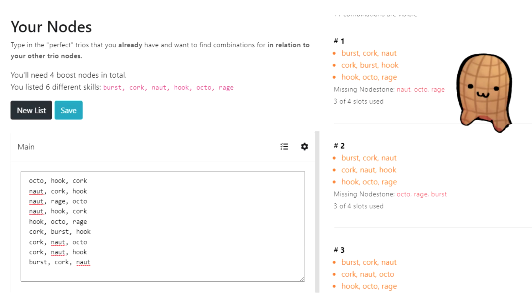From the list of skills that you have given the website, if there are any trinode configurations that don't work, the website will actually tell you which ones are missing what trinodes, and from there, you can actually create or try and find new Nodestones that can fit that configuration.